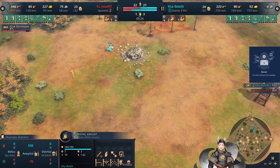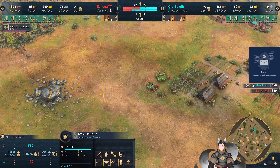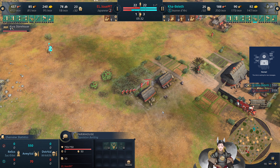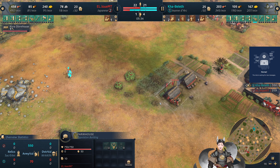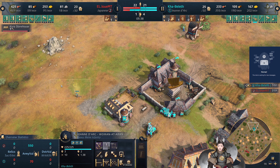The Royal Knight is pushing his way forward. Most of the berries have been gathered up. The Japanese housing is the food drop location. Jeanne d'Arc has leveled up and gone for the swordsman variant.